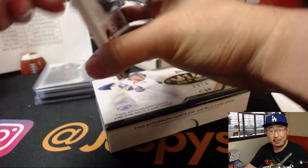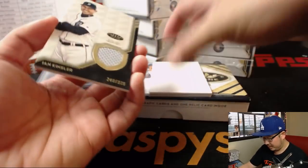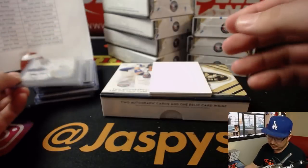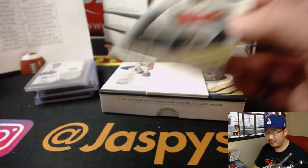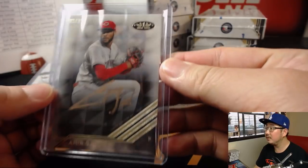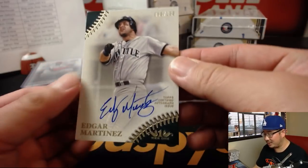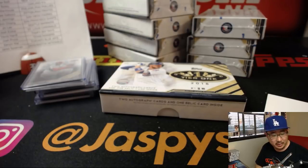Copper ink autograph. We've got Ian Kinsler, 240 out of 335, Tigers edition going to Joe Kroll. We've got Amir Garrett, 5 out of 25 — goes to the Redlegs, Luke with that one. That auto is gold. Next autograph is Edgar Martinez, 50 out of 130 — nice Edgar Martinez auto for the Mariners, Jin with the Mariners.